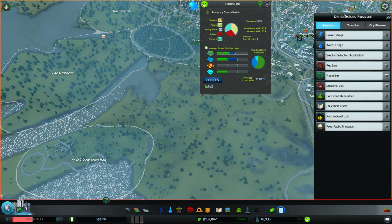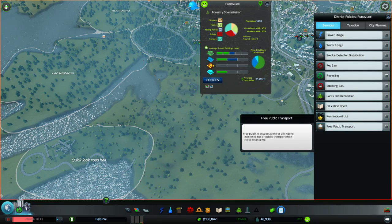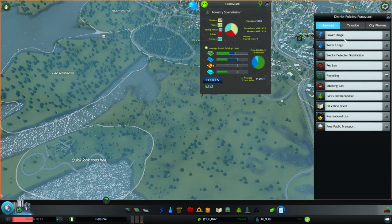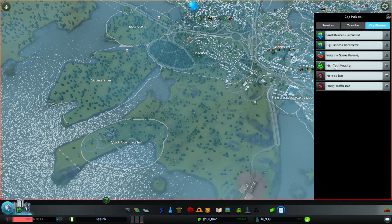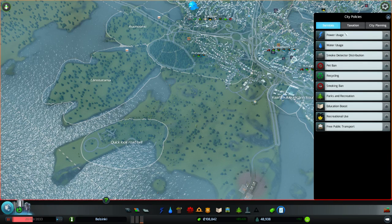Then you can do policies in those districts. Policies cover services, taxation, and city planning. Instead of doing citywide policies and taxation, in this one you can do it per district. Districts are paintable wherever you want, so it's a really flexible way to control how your city grows. There's power usage and water usage affecting things, bedpan, recycling, smoking bans, recreational use of drugs, free public transportation, raised taxes, lower taxes in areas, city planning for businesses, industrial high tech housing, high rise ban, and heavy traffic ban. I'm sure these are going to be expanded later on as well.